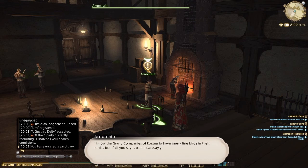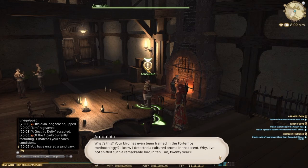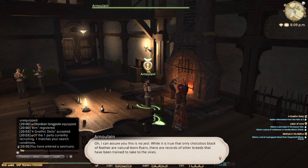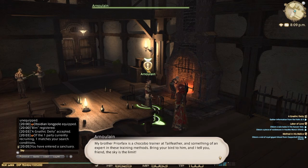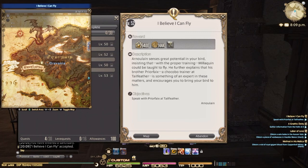You'll talk to this guy and he talks about your chocobo and how you smell of a chocobo scent. It's a lot of running around but it's worth it in the end. At the end of this video you'll see that I actually get my other mounts to fly — my fat chocobo and my normal chocobo. When you have your chocobo out fighting with you to level him up, you can then just fly off when you need to.